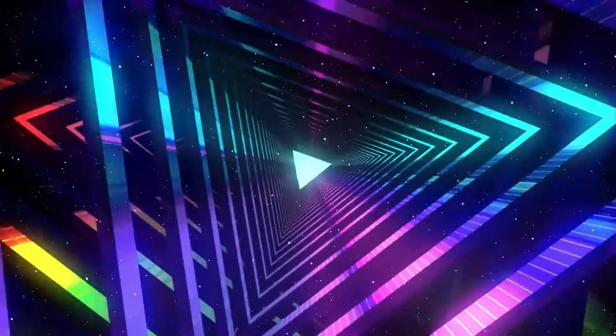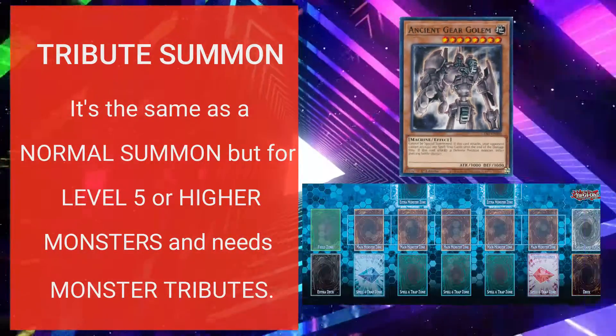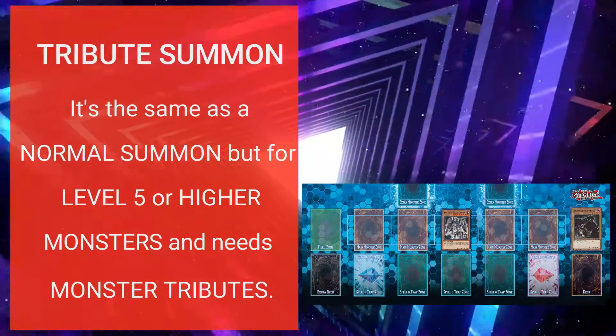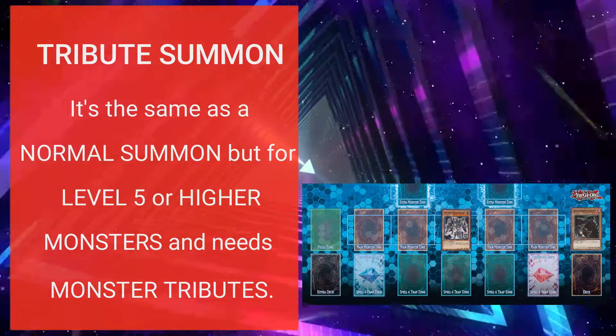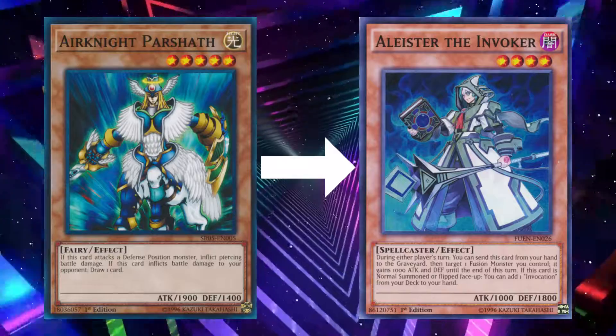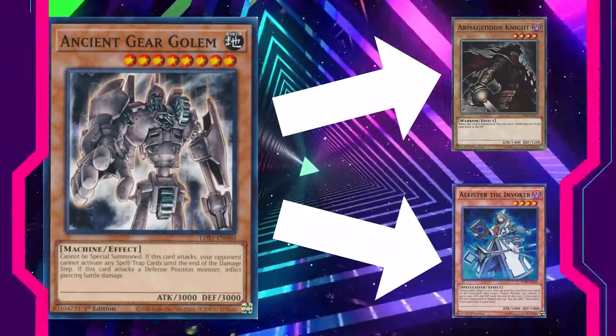Let's go to the first sub summon — tribute summon. A tribute summon can only be done to level 5 or higher monsters from the hand, and they are summoned in face up attack position. You need to tribute a certain number of monsters depending on the level of the monster you're going to tribute summon. If the monster is level 5 or 6, one tribute is needed. If it's level 7 or higher, two tributes are needed.